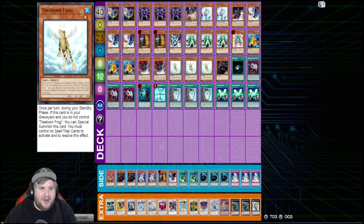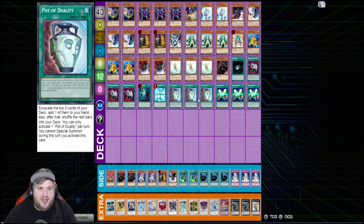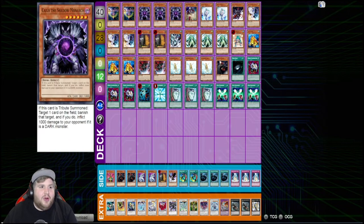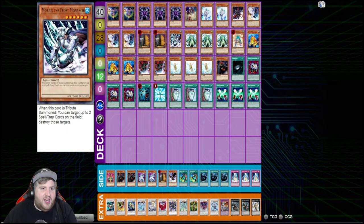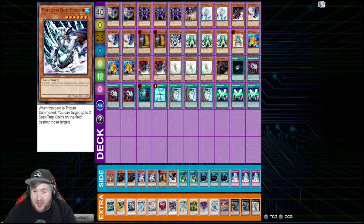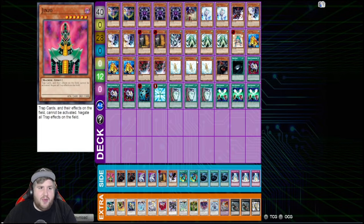He opted for three Duality, and I noticed there was no Foolish Burial, which I thought was kind of crazy. Playing against Halfar, I noticed they struggled to see their Frog package, so adding a Foolish could help with consistency. With triple Duality you're hoping to see your frogs and then only Monarchs from that point. Looking at the side deck, there's Jinzo — I don't see a point in running Mobius since it's almost always going to be chained. With Jinzo you have a better shot at turning off what your opponent's trying to do.